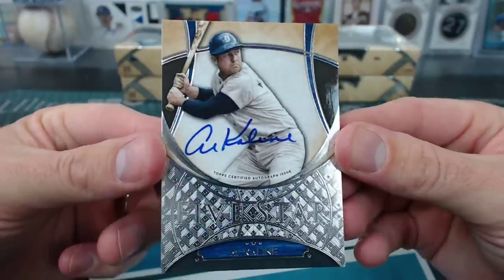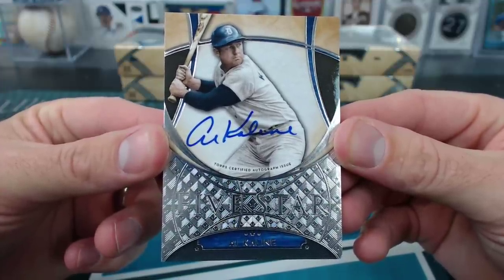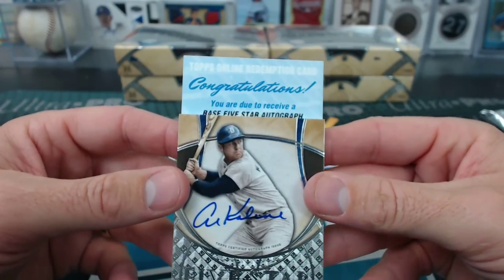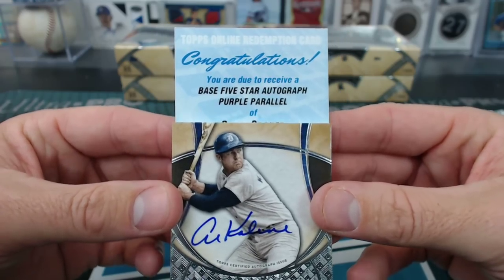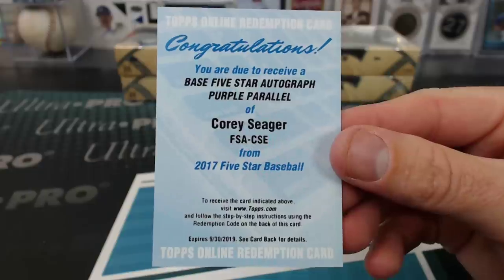We have Al Kaline — very much a live Al Kaline for the Tigers. Jerome. And no extra card. Base Five Star autograph, purple parallel, Corey Seager. Brandon Cook's the 99.